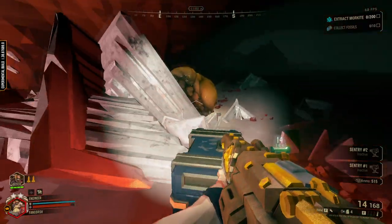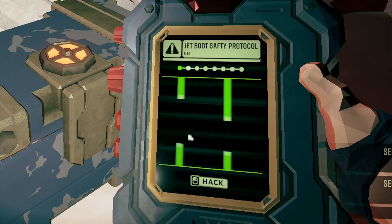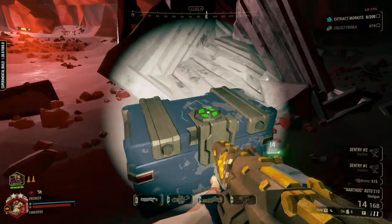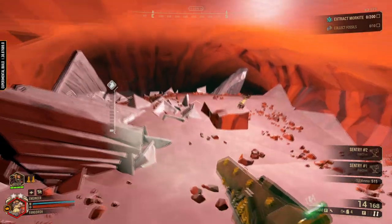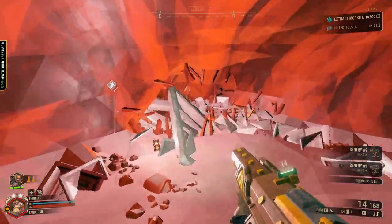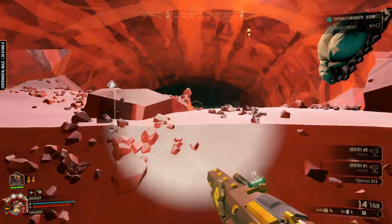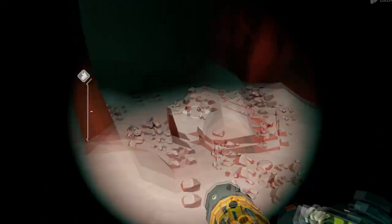Oh hello there. Well well well. This is what I've been training for. Give me those jet boots. So are these on me the entire mission now? That's cool. And yeah, they have a cooldown that they have to recharge. That's actually really nice — nice and balanced. It adds a lot more mobility for the other classes and the ability to get away from things.